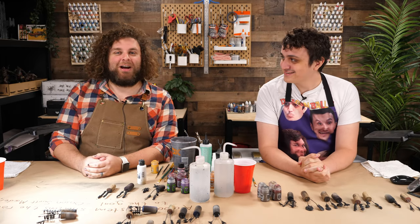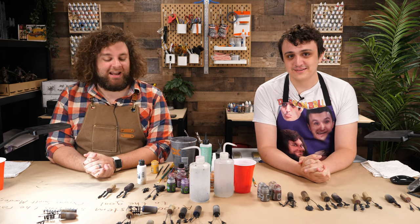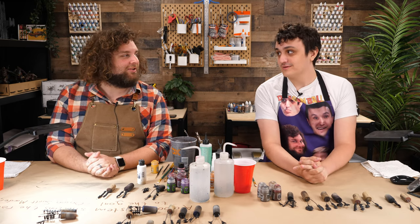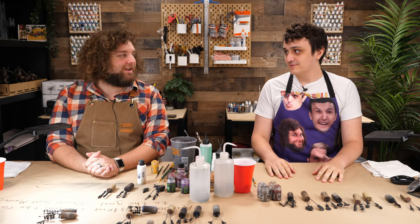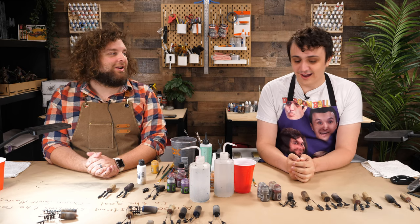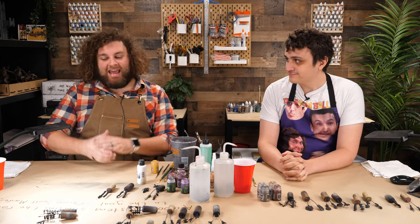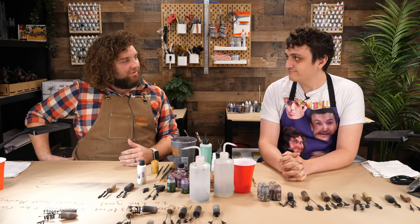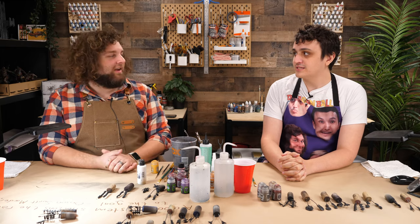Bridger, what are we doing today? This is a Bridger-inspired episode — it's Gubbins Day. What is a gubbin? Gubbins are all the extra bits — accessories you just don't need, like that extra little pistol on your Space Marines. Well, if you're WYSIWYG you do need the pistol.